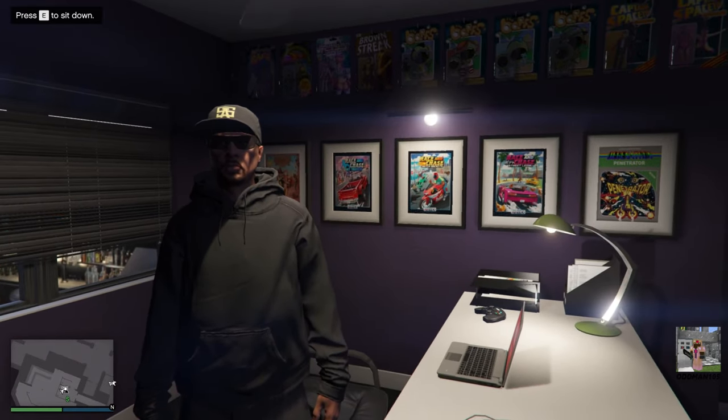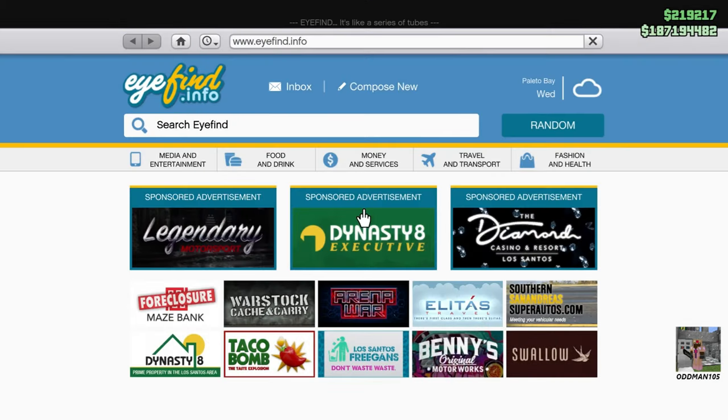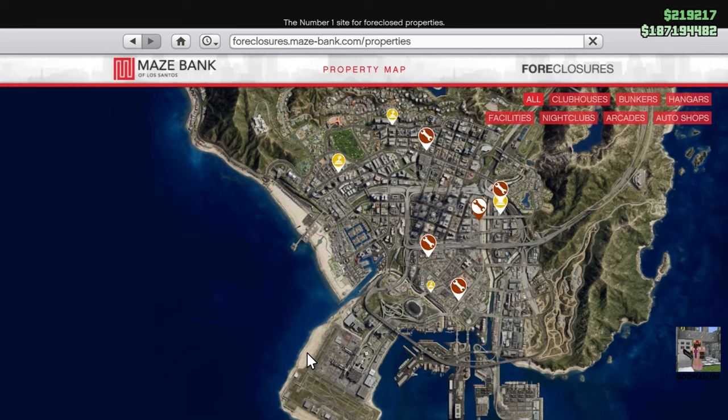When you're ready to purchase an arcade property, simply whip out your trusty cell phone or go to any computer, go to Maze Bank Foreclosure, and search under arcades right here.